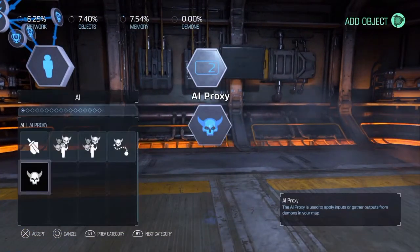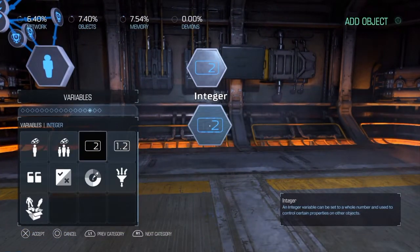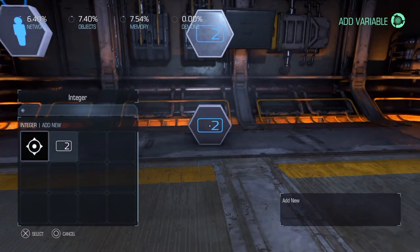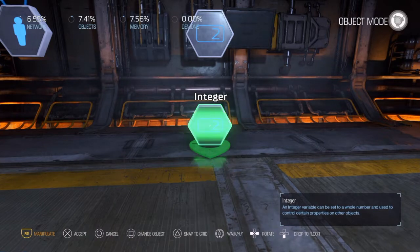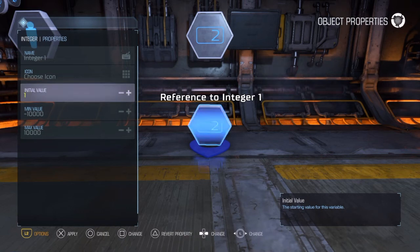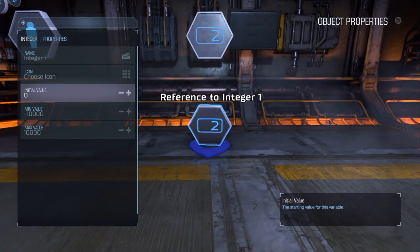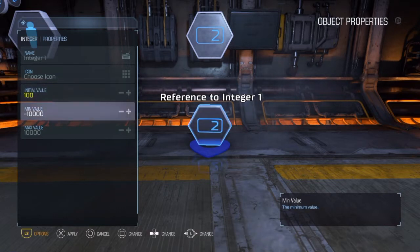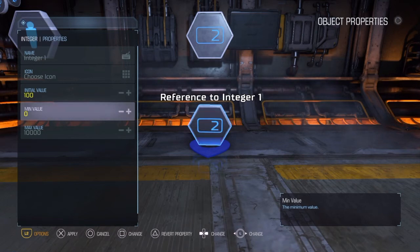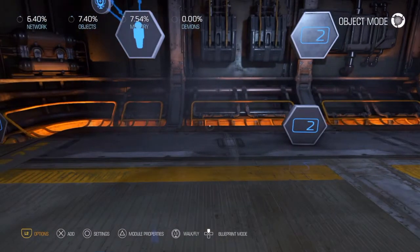We want to then make a new integer that's going to serve as the level cap. Go to integer and add new. We want to set the initial value to 100 — meaning it's going to take 100 points to get from level 1 to level 2. The min value can be 0, and the max value can stay the same.